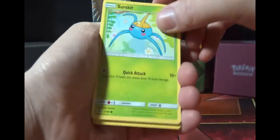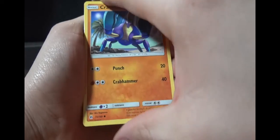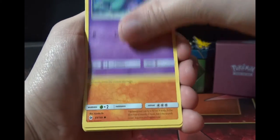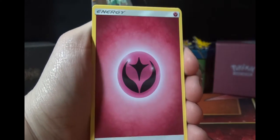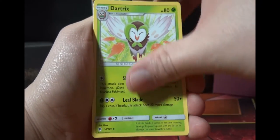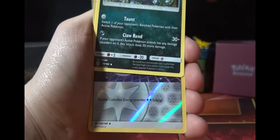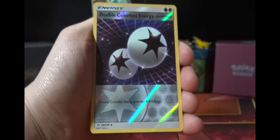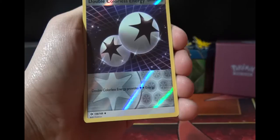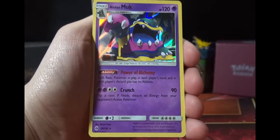Next pack: Sirfetch'd — wait, Surskit, Growlithe, Crabrawler, Mareanie, Rockruff, Fairy Energy, Nest Ball — love it — Dartrix, Dartrix again, Alolan Persian. Cards are falling everywhere, sorry! Reverse DCE, awesome pull!